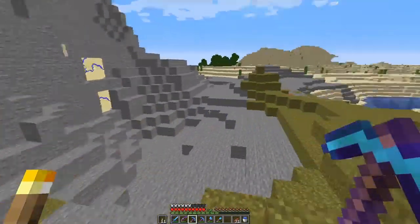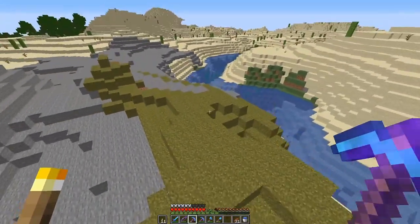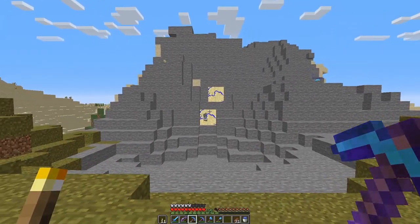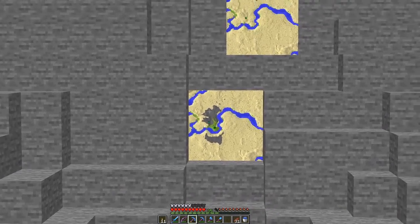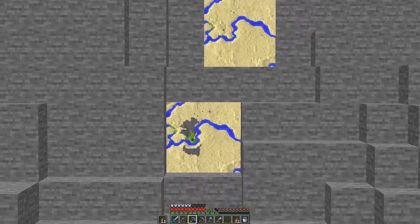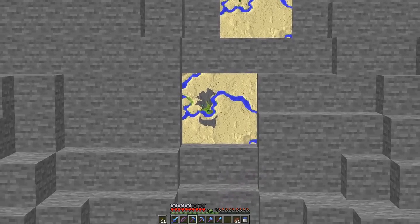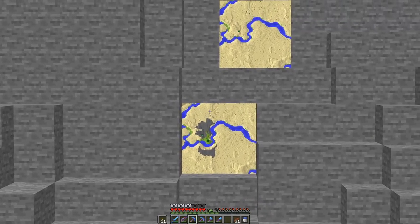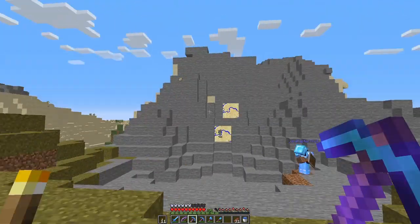While I've been working down there, there's been a development up here - the tree of life has done its thing and started to spread life around the desert. We've got some more grass and stone all over the place. Looking at the map, the bottom map is spreading out much further than the top map. You can see how the desert is slowly starting to take shape, turning green. The sand will turn to stone, then a layer of dirt and grass, and then trees will start forming on top. This is all done by the tree and nothing else.